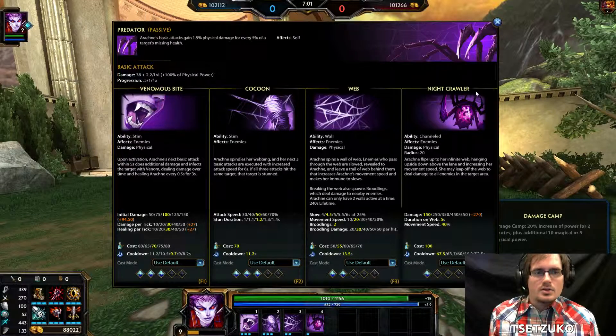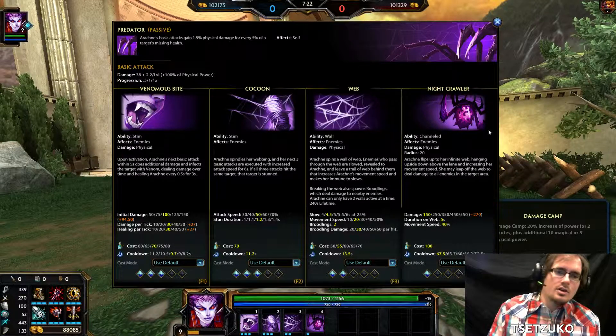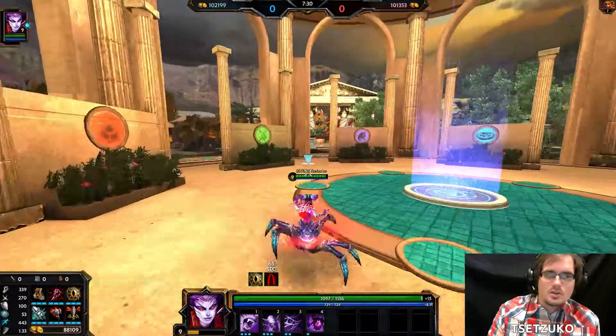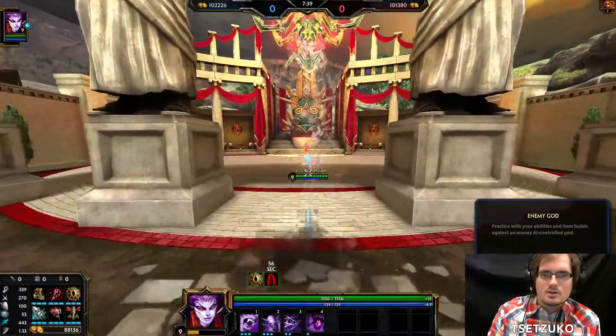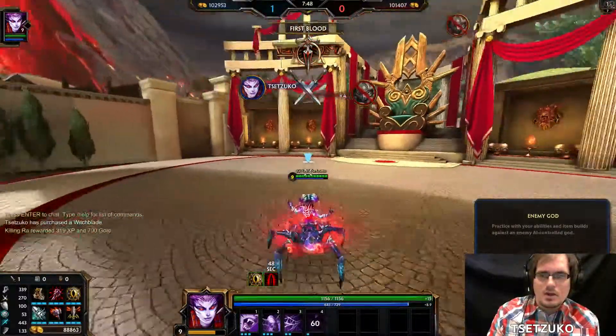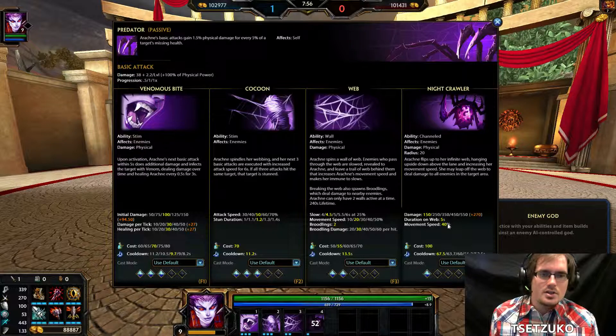Finally, her ultimate ability is called Nightcrawler. This is a channeled ability, meaning once activated it will last for a certain duration. It affects enemies, does physical damage, and has a radius of 20. She flips up to her infinite web, hanging upside down above the lane and increasing her movement speed. She may then leap off the web to deal damage to all enemies in the targeted area. We're going to use this on Ra — when we activate it, it flips us up top, we gain increased movement speed, and we can drop down and deal damage. For each point put into Nightcrawler, the damage done when you land increases and the cooldown gets reduced, while duration, movement speed, and cost stay the same.